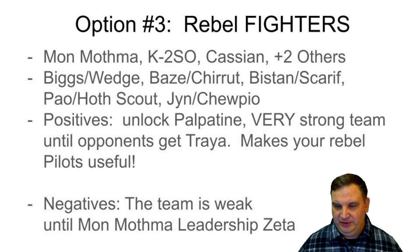The third option I've been looking at is Rebel Fighters with Mon Mothma. I've got Mon Mothma reliced out on my main account and also a relic K2SO, and I'm convinced K2SO is the best tank for a Mon Mothma team. Cassian has great synergy with K2 and has debuffs for days that cripple the opposing team. Both K2 comes out of the Galactic War store and Cassian comes out of Squad Arena store, so they're easy to pick up shards for and they're great with this team.